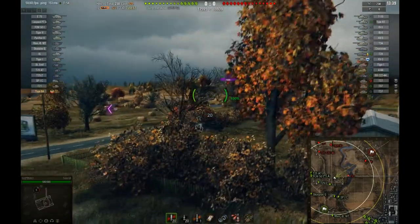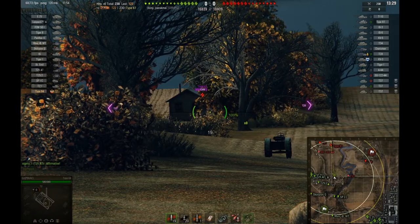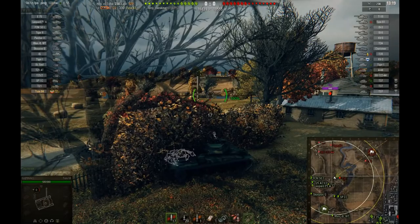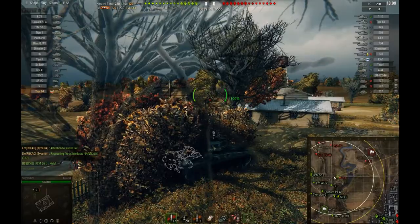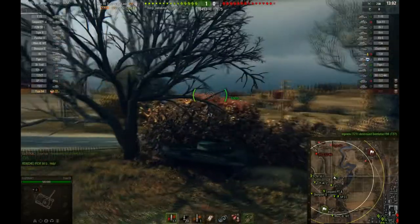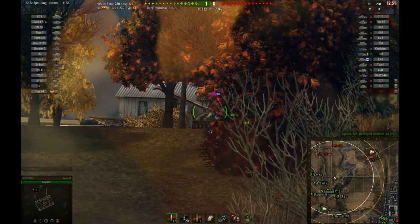He's trying to get shots on a T37, although he should probably check what he can see up there — the T28. That's something he's not going to be able to pen even with his APCR. He's got a bit of everything: 20 APCR and at least 25 AP rounds. The middle of the map on Highway is not somewhere I personally prefer to go in any tank — I prefer to stick towards the edges. T28 is not showing enough side armor for us to pen.